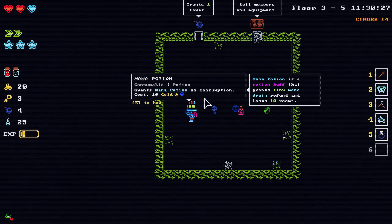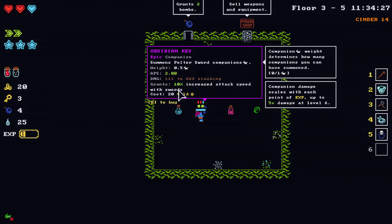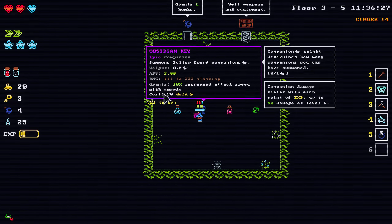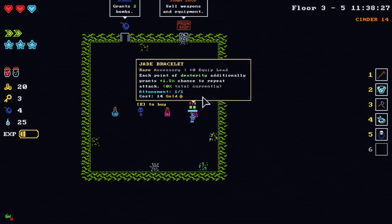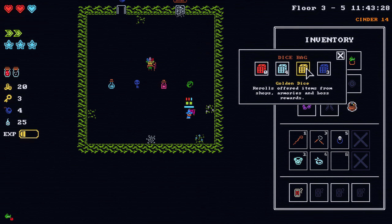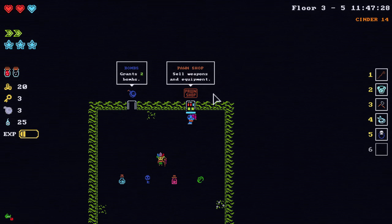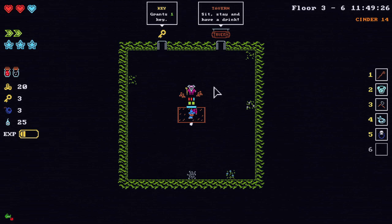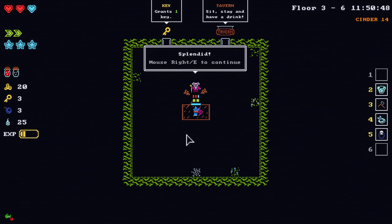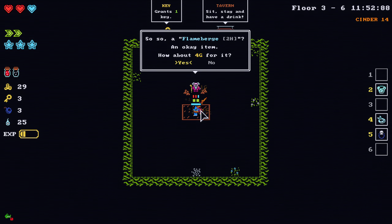Oh man, what is this? It costs more. Obsidian key — so we do get 10% attack speed with swords. We don't have swords, guys. More dexterity — none of this is good. I could reroll. Maybe there's a new set of shop items, but I'll save it for like the boss or something. We'll go ahead and go to the pawn shop, grab some more gold.